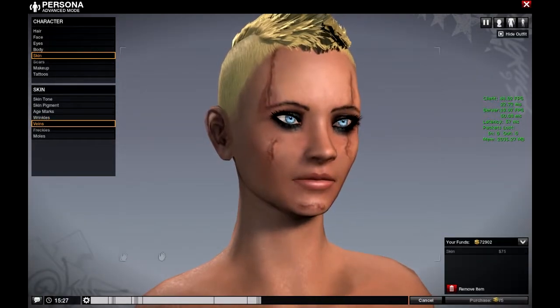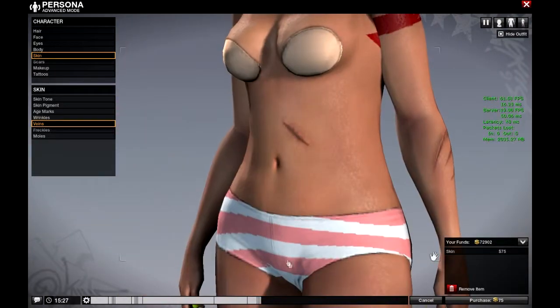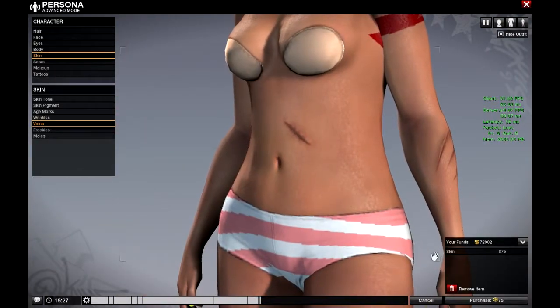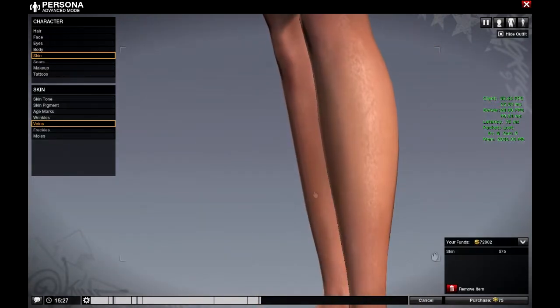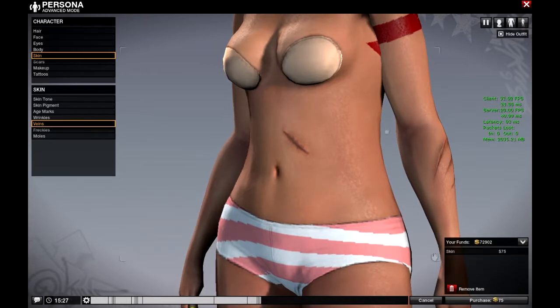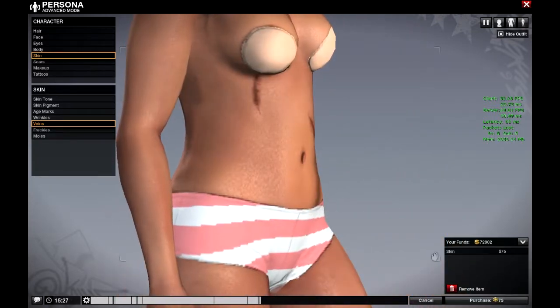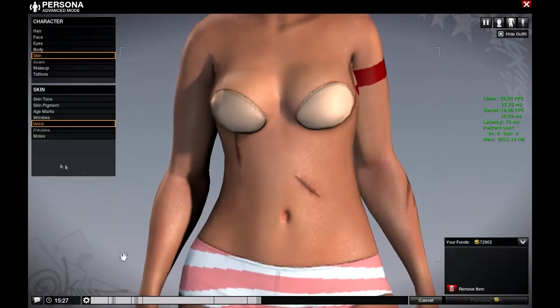The veins option — veins show up on the arm. What the hell are the veins doing? Somebody broke the game.